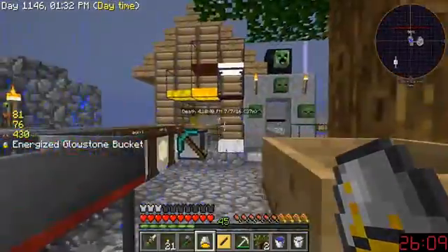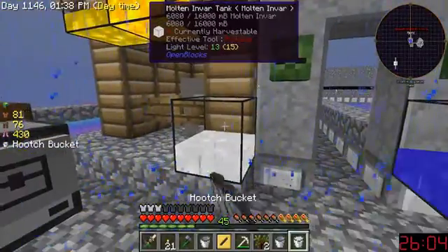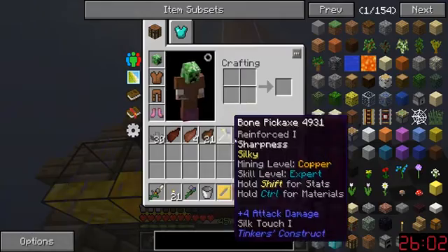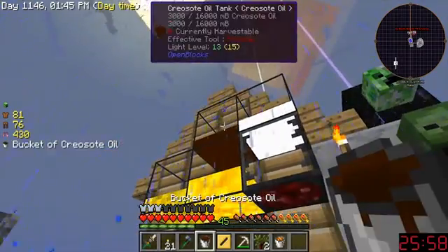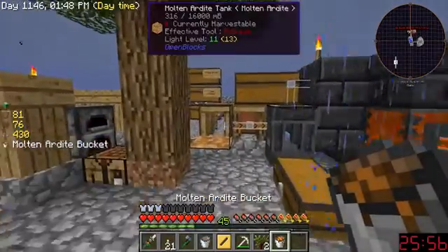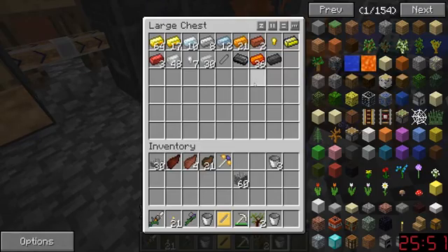I kind of wish that mod was in here — you know, the one where you take one thing and make it into another thing. Project E, I think is what they're calling it these days. There's going to be so many ingots of this stuff in here. They don't look ugly in this either.